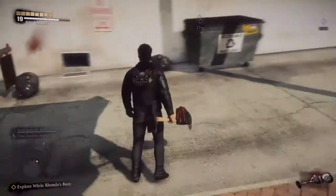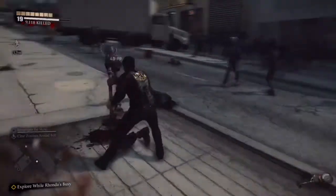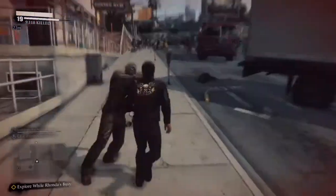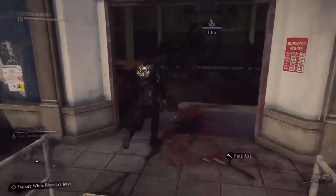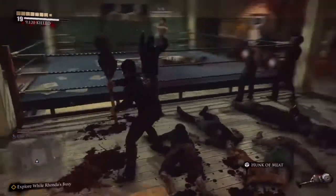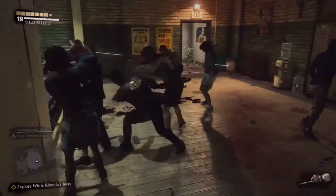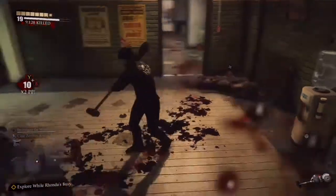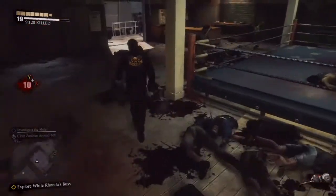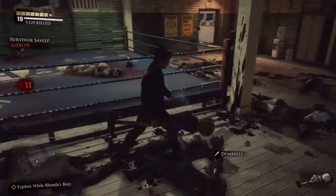We'll go and help Bob. Where is Bob? Bob is over here. This guy's in a boxing ring. So we just beat the hell out of them — there we go. That's one of the combo moves you can do when you get a combo out of ten going. So he buggers off.